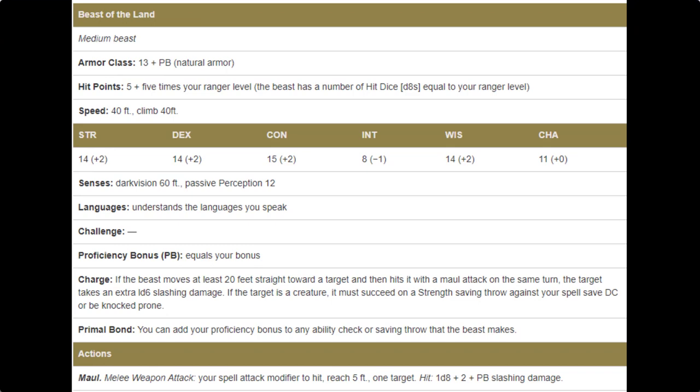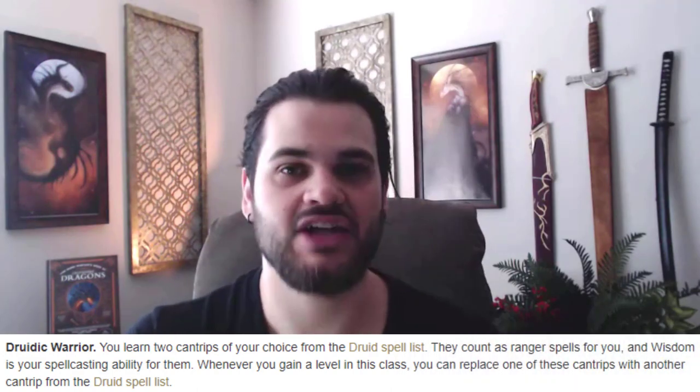As for our stats, we're going to need 14 in dexterity to make sure our medium armor is maximized. Past that, we're going to want to maximize wisdom first — we want that as high as possible — and constitution second. Everything else is just your choice flavor. Now because we're a beastmaster, the animal companion actually scales off of wisdom, not dexterity. Which is why we're going to take druidic warrior so we can pick up the shillelagh cantrip and become a really efficient ability class, because now we can focus on wisdom and not have to split between dexterity and wisdom. That's going to make us a better spellcaster and going to make our beasts better.